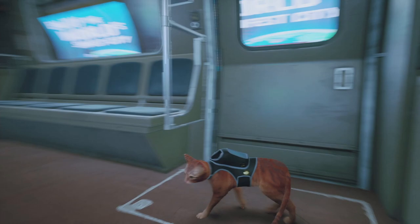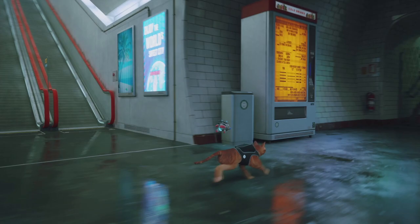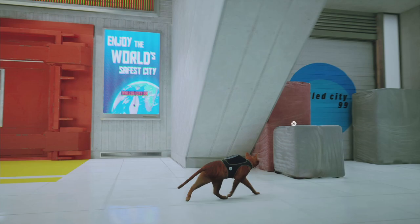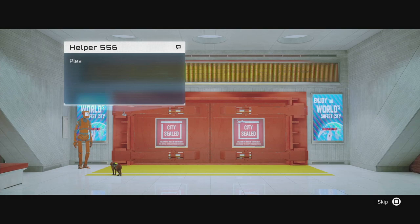This is where you're going to land after you activate the metro and ride it to reach this area. You need to climb up, and those big doors are the ones you need to open. Once you open them you'll be free and able to get outside, but at this moment they are closed.